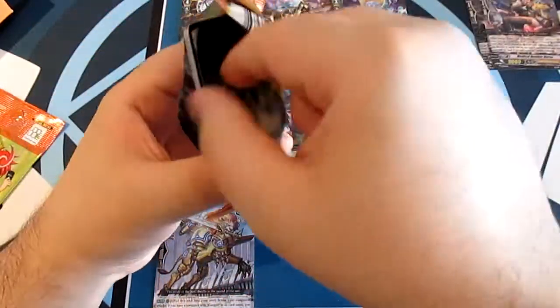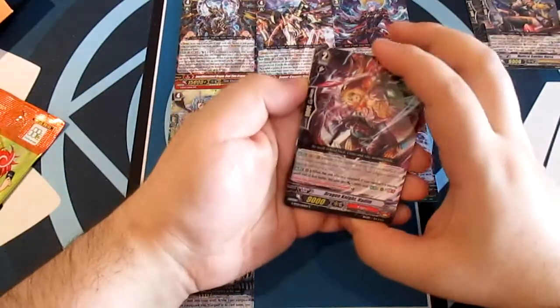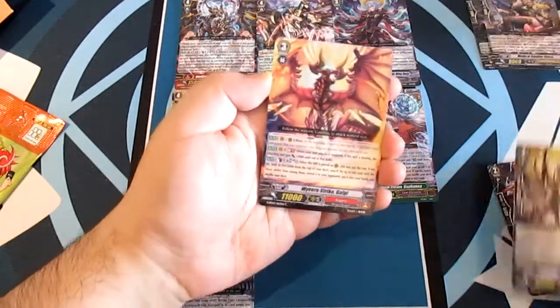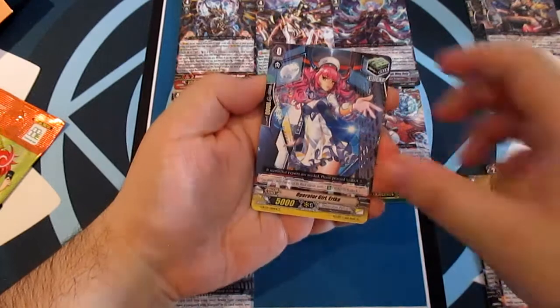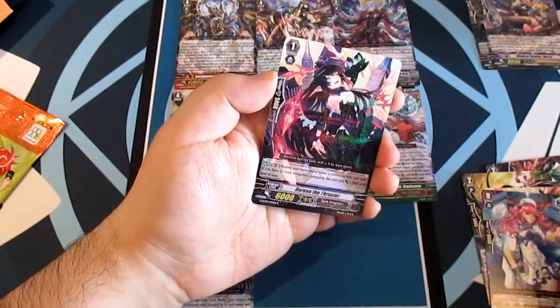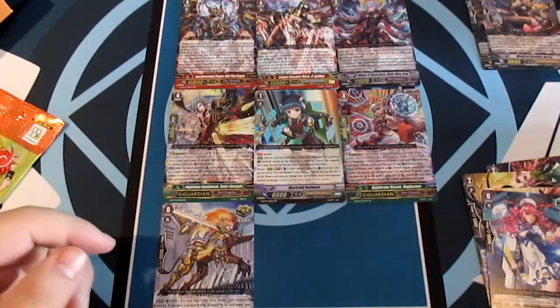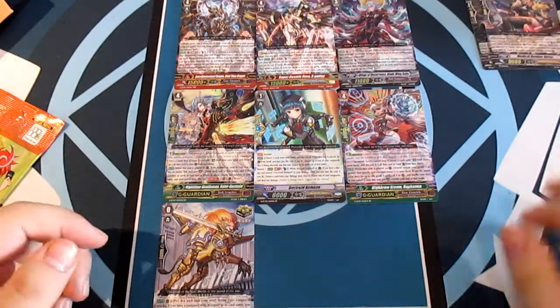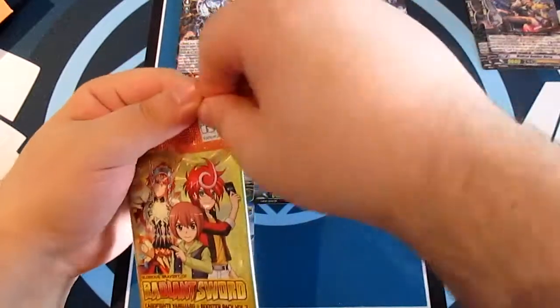Two packs, two chances. Dragon Knight Nadim, Three in the Dark, We've Been Struck Galgy, Operator Girl Erica, and our rare Doreen the Thruster. Bushiroad really needs to talk to their English team when they make these card names.